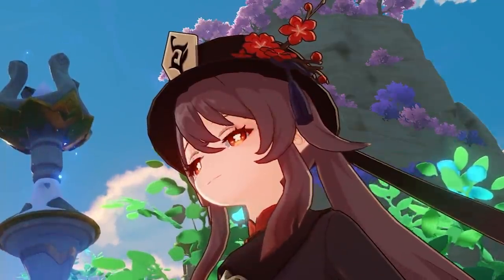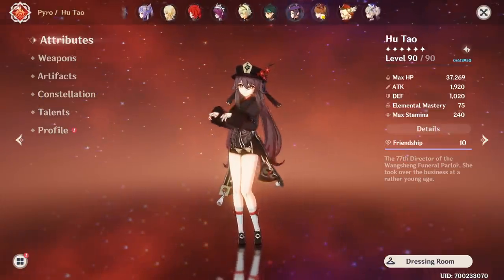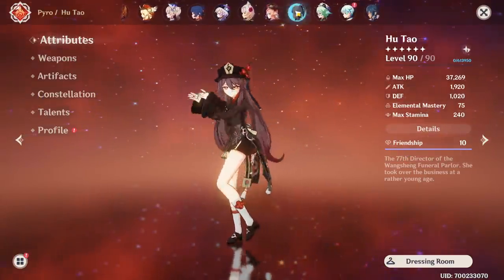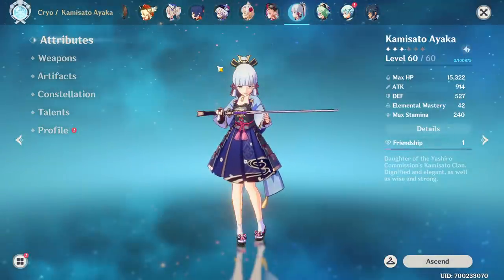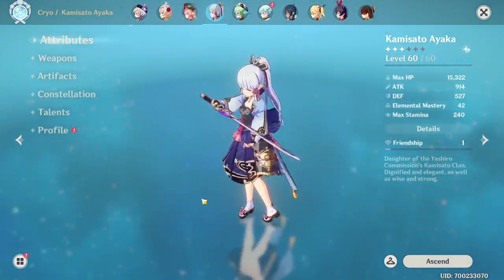Hey Moglets! Today we'll be maxing Mist Splitter and trying it out. Since it is a sword and can be used with every sword user, we're going to have a discussion around who would have the most use out of it. We're not super focused on Ayaka today, more so her signature weapon there, the Mist Splitter.